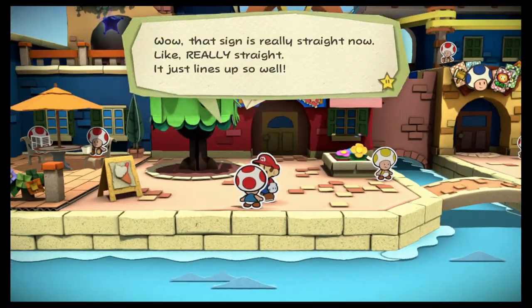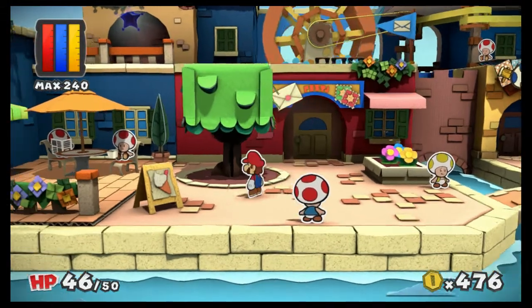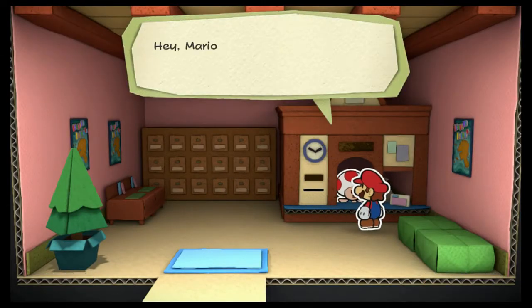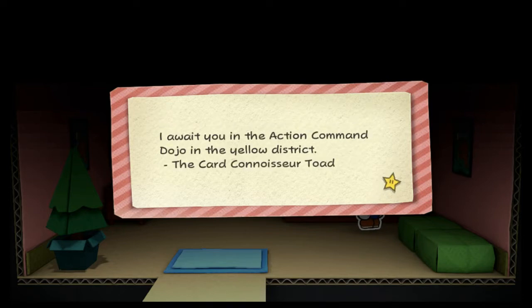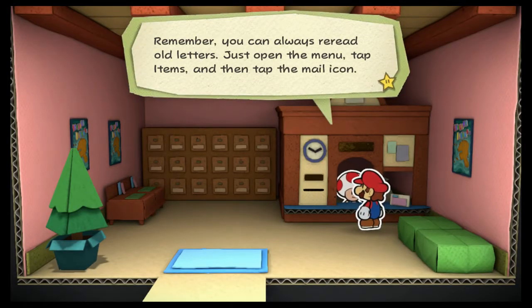This guy wasn't here before. Wow, that sign is really straight now — like really straight, it just lines up so well. Almost like it's trying to tell me to press Y, but I already did that, toad — it's already done. I'm gonna check my mail. Hey Mario, great timing, you've got new mail! 'Mr. Mario, thank you for showing me your illustrious card collection the other day. Since you possess such a magnificent collection, I was wondering if you might help me out with something. I await you in the Action Command Dojo in the yellow district. The Card Connoisseur Toad.' The Action Command Dojo — oh yeah! He says that every time. Moving on.